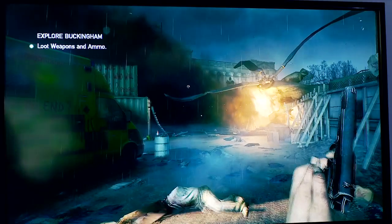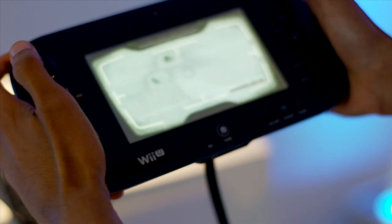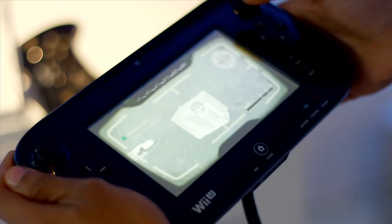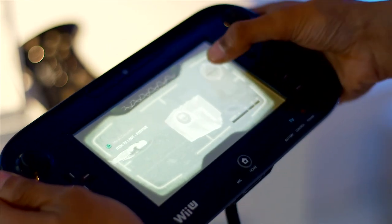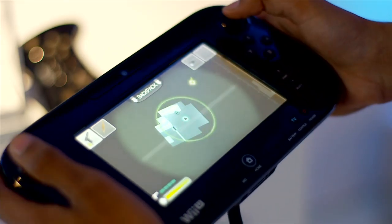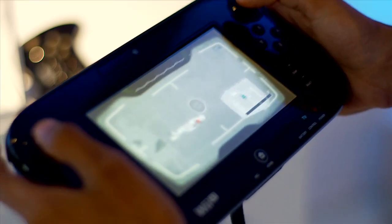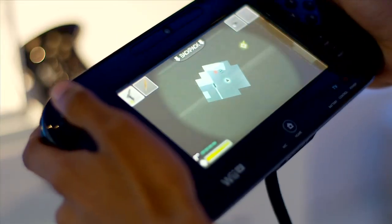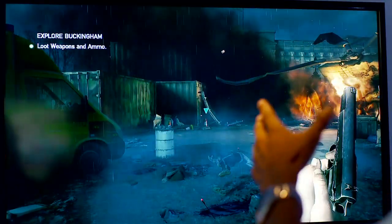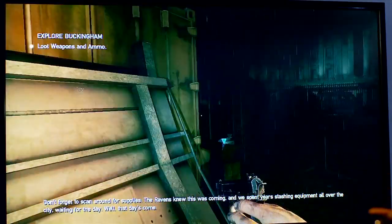One major feature of the new ZombieU game is the scanner. You activate it by holding L on the Wii U control pad, which allows you to scan in a full 360-degree view of all your surroundings. Here we've found a chest and I'm going to analyse it — it tells me exactly what's inside without having to open it. You can also scan dead zombie bodies and find hidden things within the rubble. When you go back to the main screen, it highlights them so you can run straight over and pick them up.